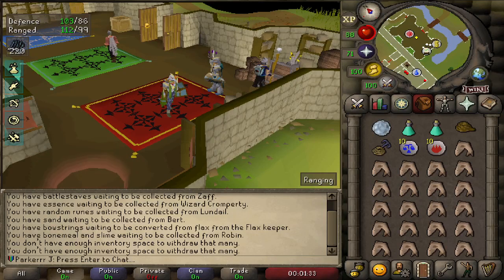Hello and welcome back to a new video. In this video today it's just going to be a quick one showing you how to kill Armadillo, also known as Criara, in the Trailblazer League.